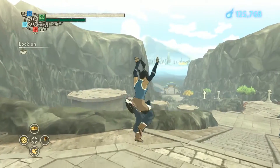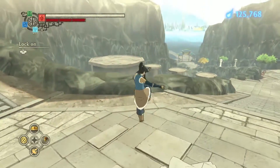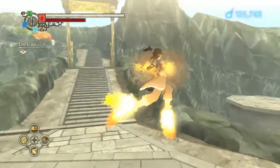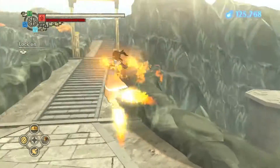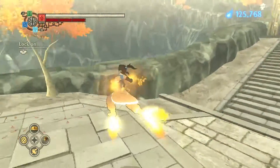You also get air attacks. This is the light attack in air with earth. That's the heavy. The heavy attack in air is like this, but you keep your short combo variation.